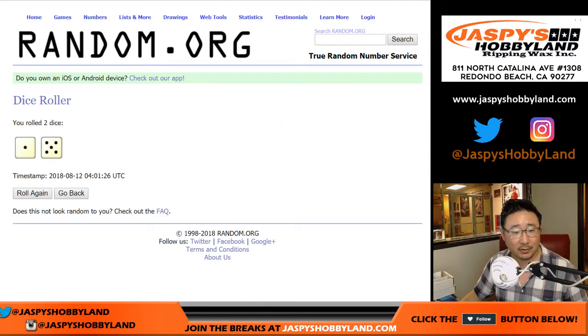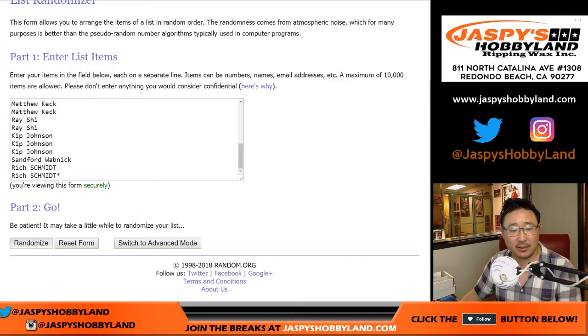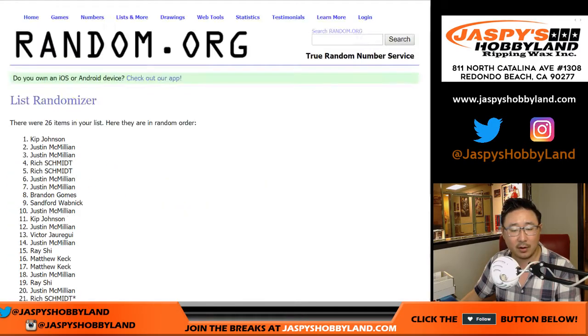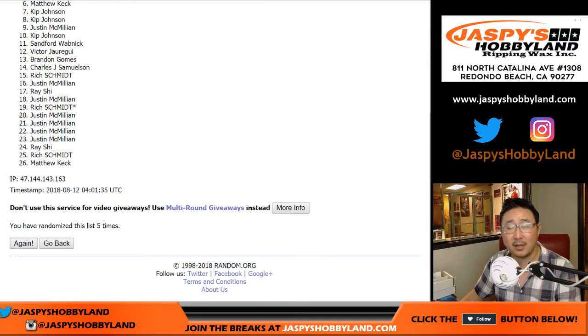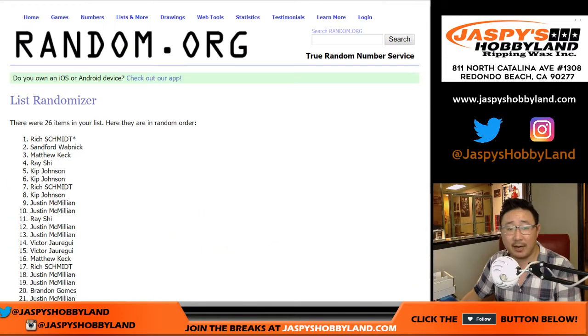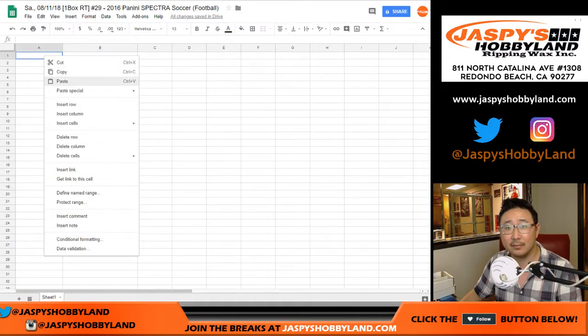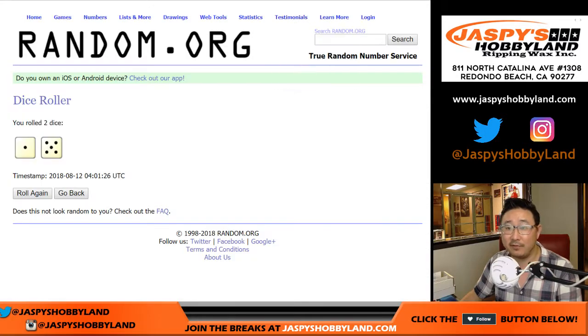Let's roll it six times. One and a five — six for each list. One, two, three, four, five, and a one. Six times. After six times, Rich's last spot mojo spot is on top and on the bottom. He's a top and a bottom, ladies and gentlemen. It's a family show. Easy.